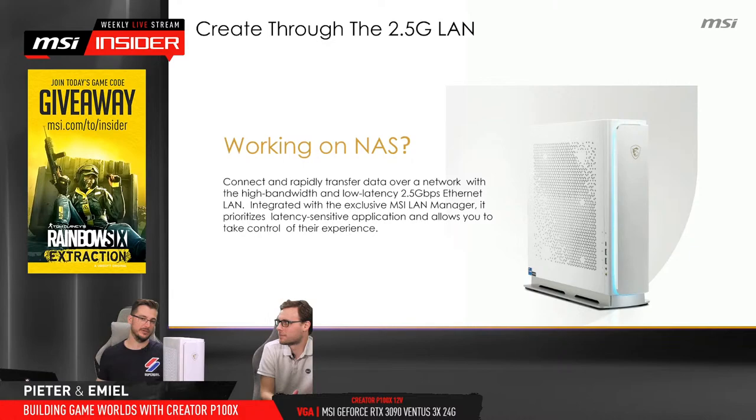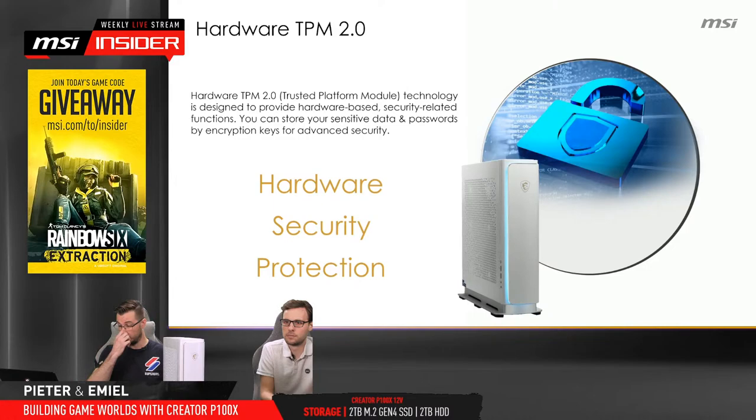The same goes for video editing — you're working with a lot of very high res source files. It also has a hardware TPM 2.0 module, which became very popular when Windows 11 came out since it was suddenly a requirement. But it's also important for running security and encryption programs like BitLocker, which help you secure your work and prevent things like cyber attacks. It has an easily upgradeable design — even though it's a seemingly custom form factor, it still uses a lot of accessible standard-size components.